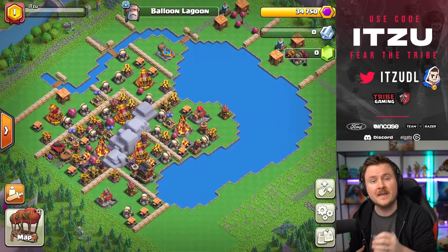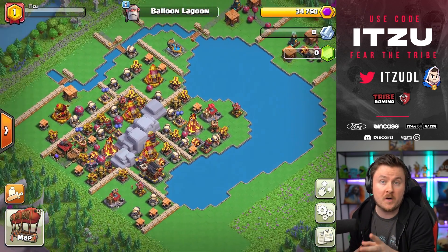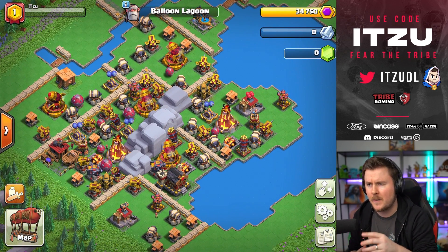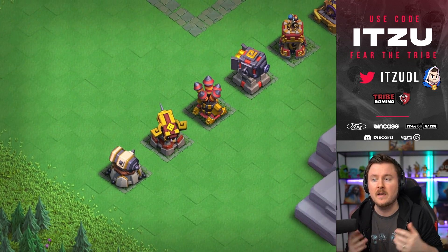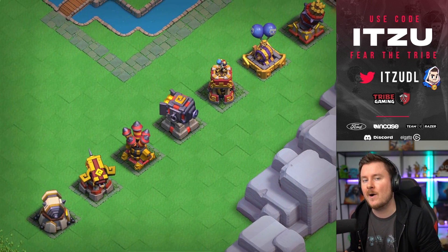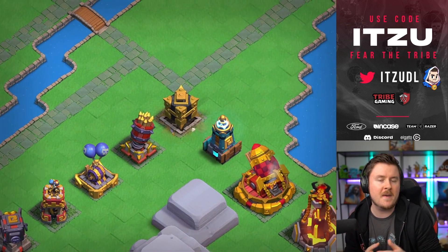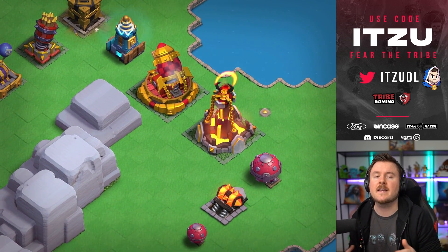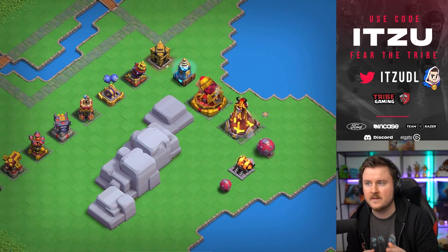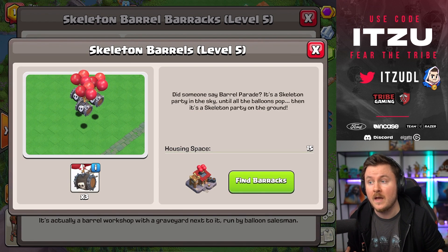Let's jump to the maxed out version of the district. We can see a new district which is looking different — we have a lot of water on this one, and a couple of mountains on the far right side. All of those defenses can be found in the Balloon Lagoon: our cannon, air bombs, Mega Tesla, rocket artillery, Scattershot, and Inferno Tower.